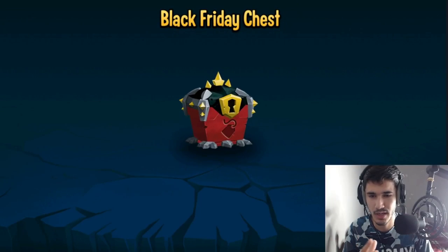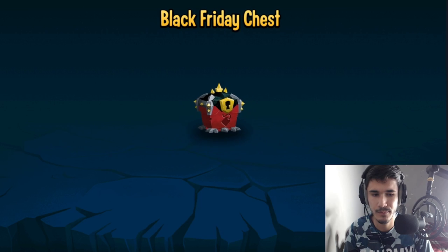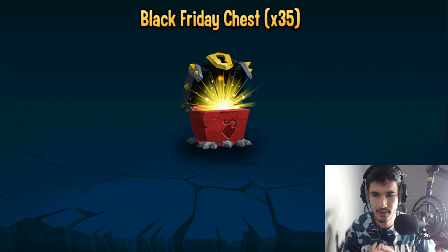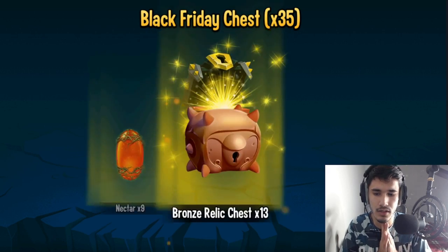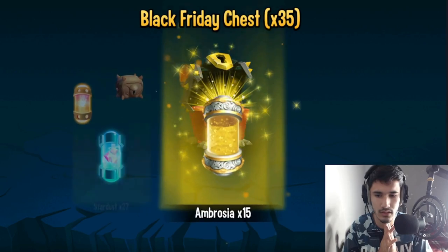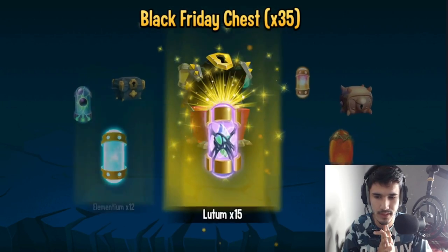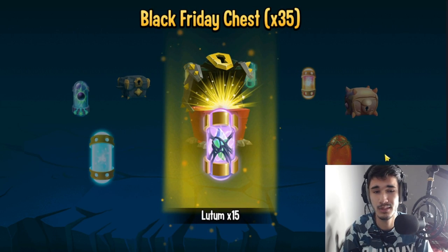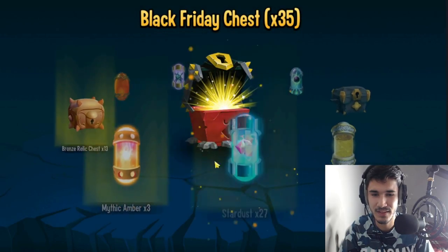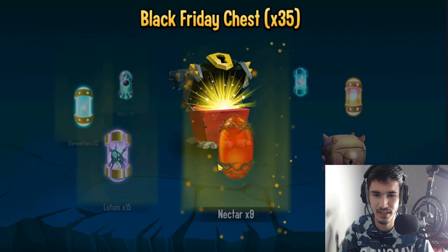Now we're going to open up the Black Friday chest. We have 39 of them, so I'll open 35 — I just like that number more. Ready? Let's open all of them and see what we get. Nine nectars — bad start. 27 started... 12 nebulas, 12 elementiums. Wow, that was terrible. 13 bronze and three tens, we got seven of those, and everything else was basically bad.